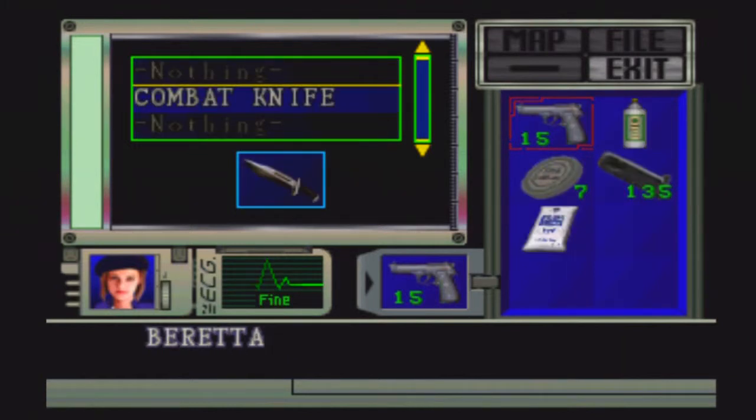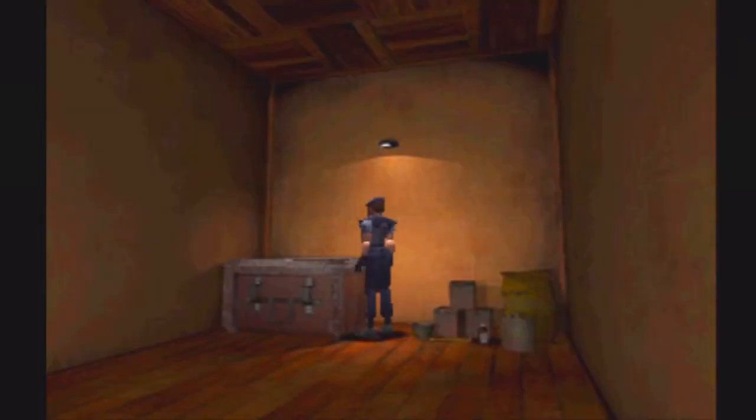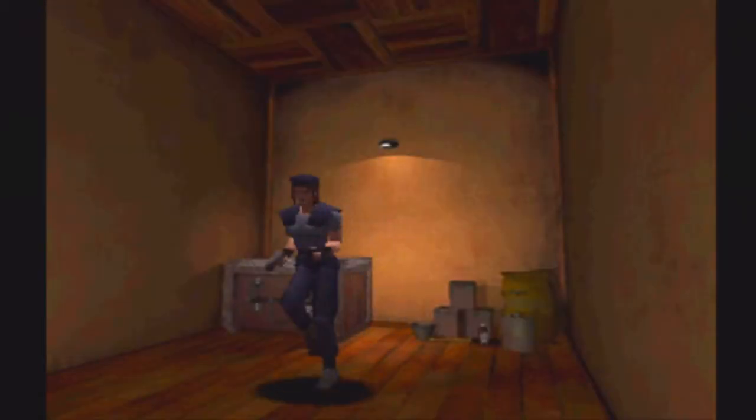I meant to do all this beforehand. I had my speakers turned up loudly. As of right now we don't need this, but it's going to go ahead and go in the inventory. This is just preparing I should have done at the end of the last episode. Since there's a green herb outside, there's really no need in getting that. First aid spray.